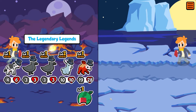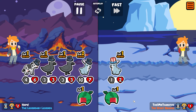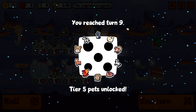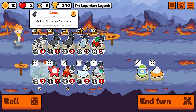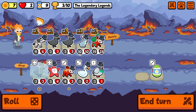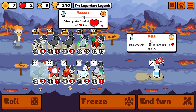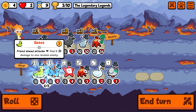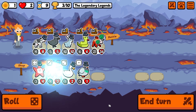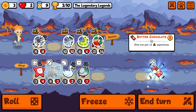Maybe we do it for the level up next turn. Let's see what we get. I'll add that and then add that. I think I'm going to take the level up — let's see what we get. Snake is nice, Snake is really nice.